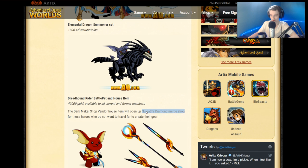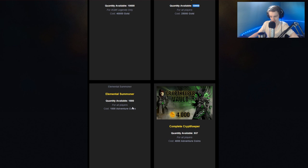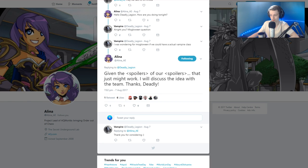The Nolgath pet will have the Nolgath Diamond Merge Shop on it. As for the Limited Quantity Shop, no images yet but we have prices and initial quantities — 10,000 of each item, except for the Elemental Summoner 1k AC one, which will only have 1,000 available. That one might actually sell out — it probably will.